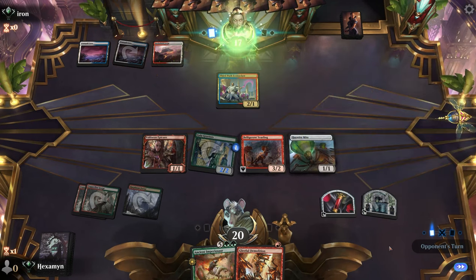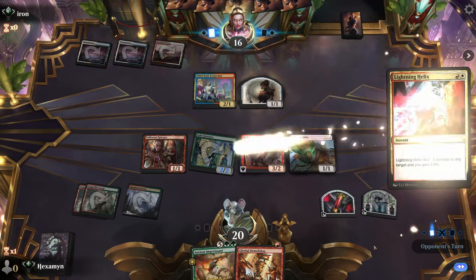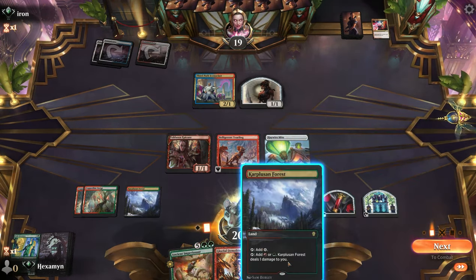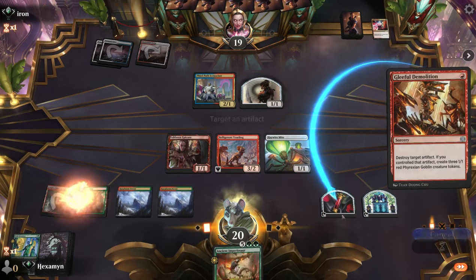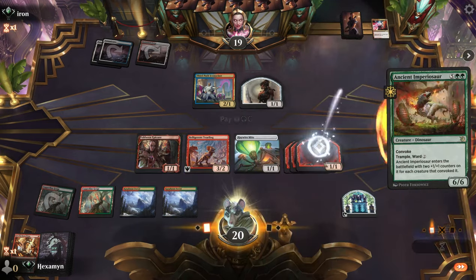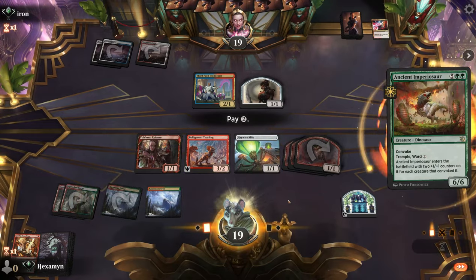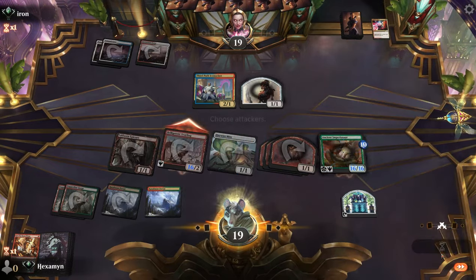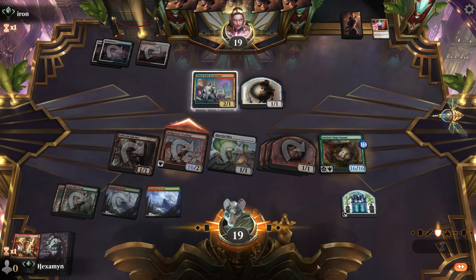A big turn for them — it is a tap land though, which has got to be good for us. They hit our Gala Greeters with Lightning Helix. Opponent, I think you might have wanted to hit our Yearling or just waited. Because what we can do now is use Gleeful Demolition on our Blood Token, making a whole ton of 1/1s. We carefully tap our mana for the Imperiosaur — we have to use our green mana since we don't have green creatures on the battlefield. That's a 16/16 Imperiosaur, which is now a 16/2 Yearling. Not quite lethal, but they're going to have to deal with this massive creature next turn.